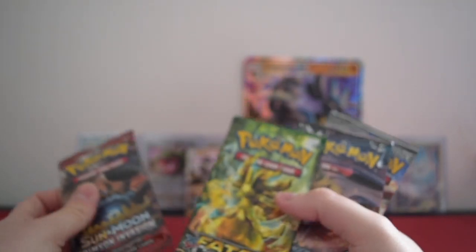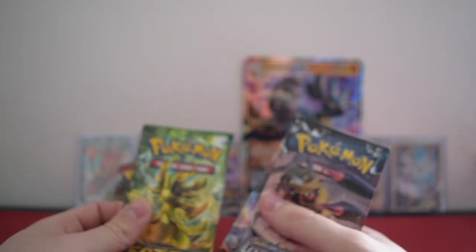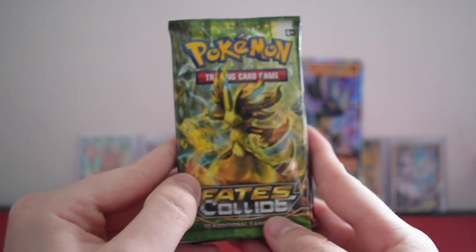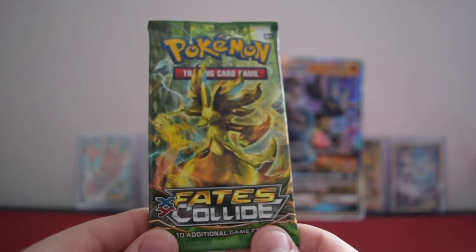What we're going to start with today — let's go oldest to newest. So Fates Collide to begin the box. I can't remember what the pack split is for this one, I believe it's three and two.